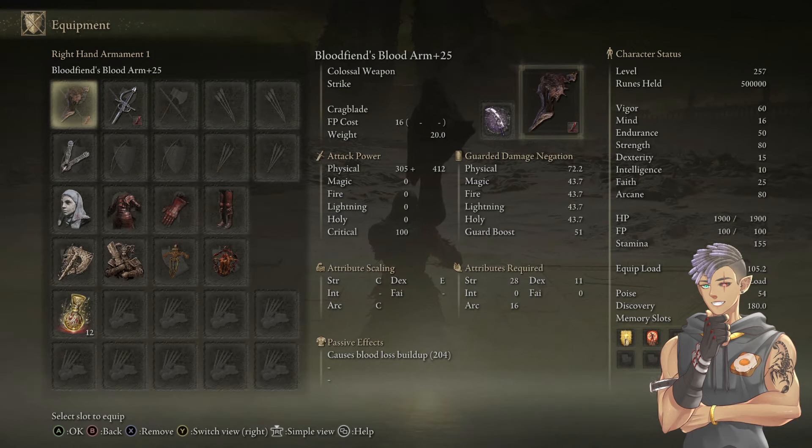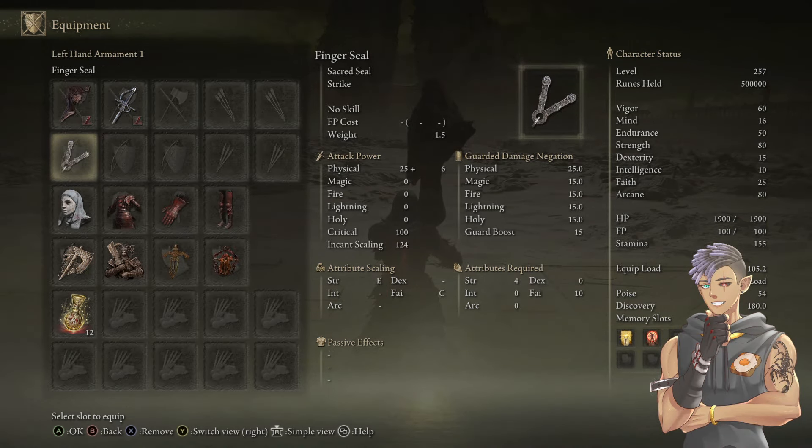Crag Blade provides a physical damage increase, which is great for the build, and it increases your stagger damage — your stance damage. Every enemy in the game has an invisible stance HP bar, usually around 80 to 160. The Blood Fiend's Arm, as you saw in the clips at the beginning, was extremely easy to stagger almost every boss within two charged heavy attacks. So Crag Blade, blood infusion. For our left hand, we're using the finger seal to cast our incantations: Golden Vow and Flame Grant Me Strength, because both give damage.